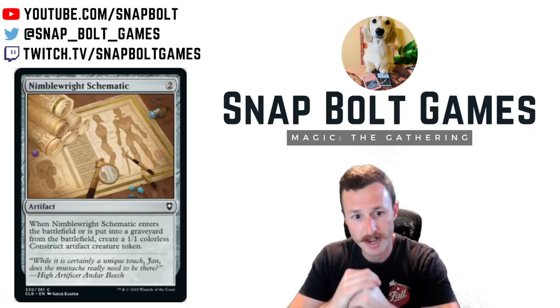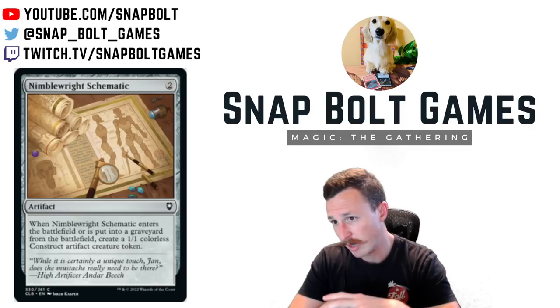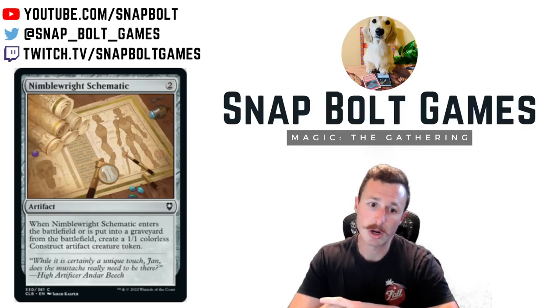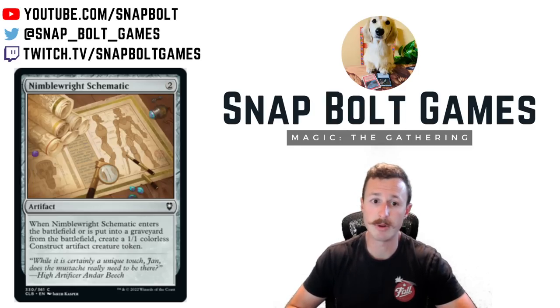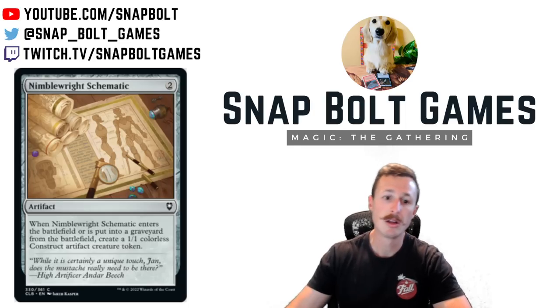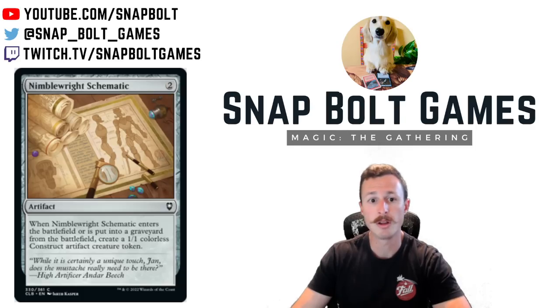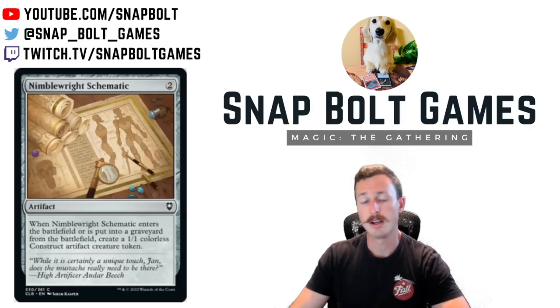Nimble Schematic is a two mana artifact. When it enters the battlefield or is put into a graveyard, create a one-one colorless construct artifact creature token. This is basically a rework of Ichor Wellspring — instead of drawing a card, you get a one-one token each time. It's a two mana artifact that makes another artifact, similar to Blood Fountain. Could see play in Affinity — play this on turn two alongside two artifact lands and you're up to four artifacts already. Maybe you play this with Caldotha Rebirth: sac it, get four more one-ones, then next turn play some type of overrun. I still think Ichor Wellspring is better, but this card could see some play.